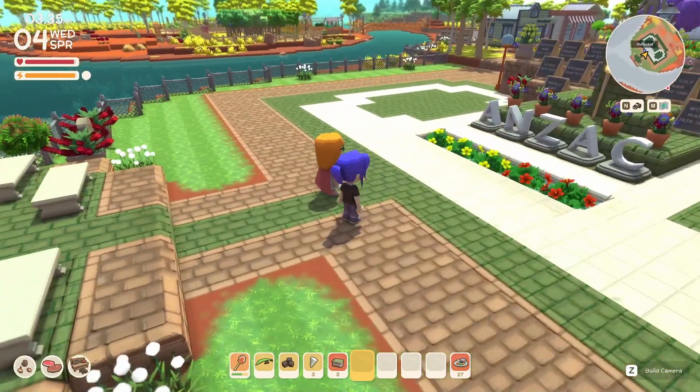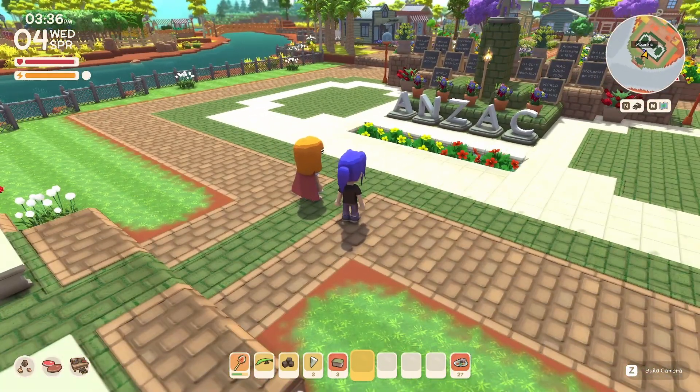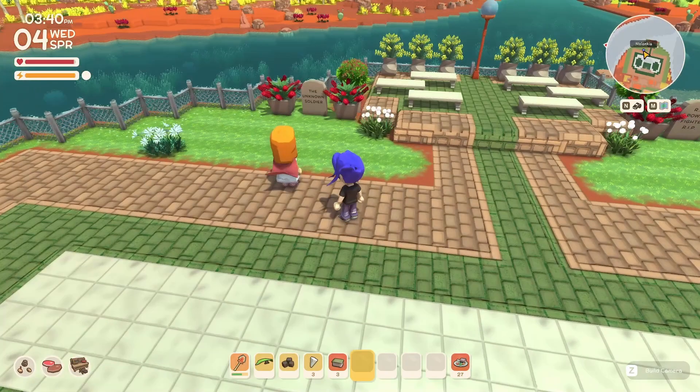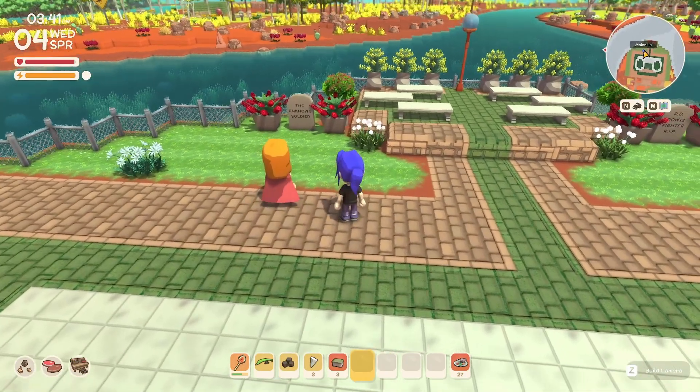Absolutely stunning. You have something else you wanted to show? Yes — I have two headstones over here. The first one is to the Unknown Soldier. The Unknown Soldier represents all those that died in the war, were buried and were lost — bodies were blown apart and couldn't be identified, buried with just a cross without any identification. That's to the Unknown Soldier.